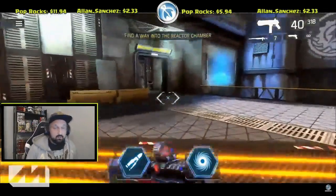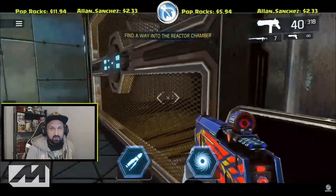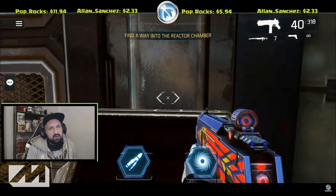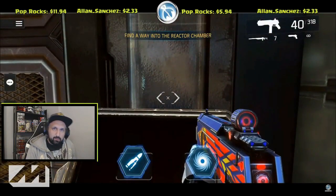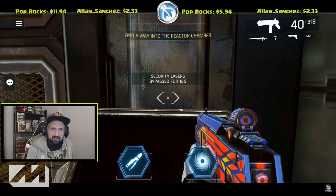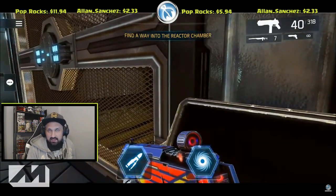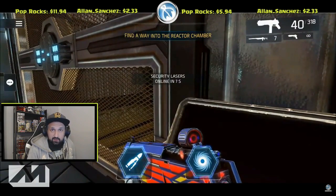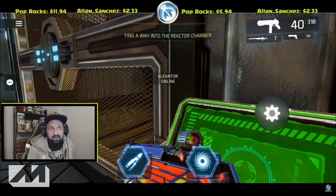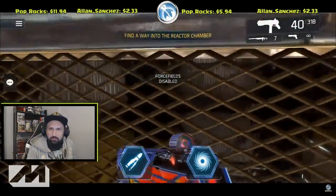Hey, what is up guys, Johnny here. I'm back with some Shadowgun Legends. Today we talk about the Voltaic Fist dungeon and how to get faster clear times — that's the whole point of speed running. First of all, it's not even about getting world records, because we don't get better rewards or better odds at a legendary. The whole point is it actually makes farming more enjoyable and fun, like trying to beat your own time.